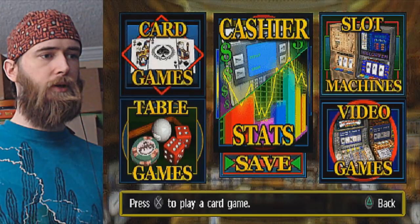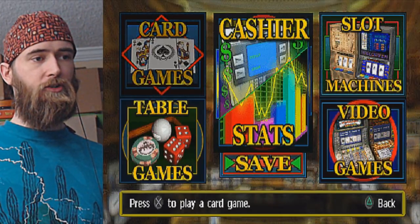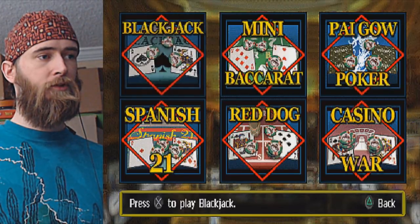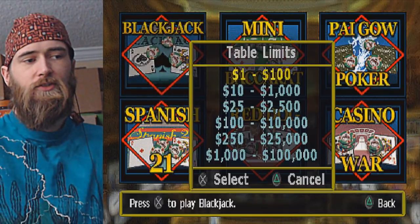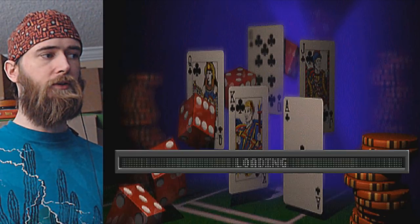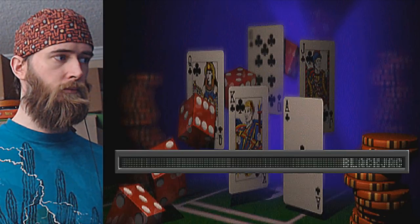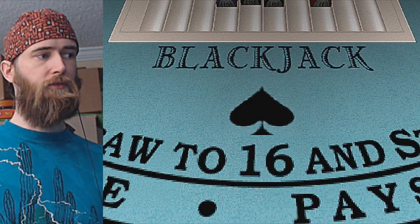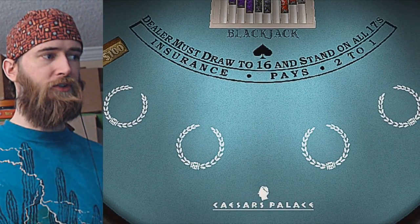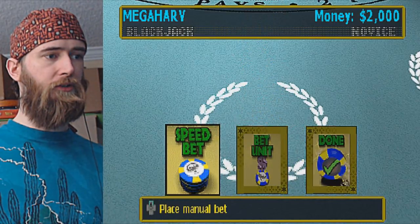Let's see what we got here. Let's start with the card games — good old blackjack. May as well stick with the low limit tables. We don't need high roller money. Let's give this blackjack a turn or two. We get some nice digitized hands here — good old PlayStation. Speed bet, yeah let's speed bet.